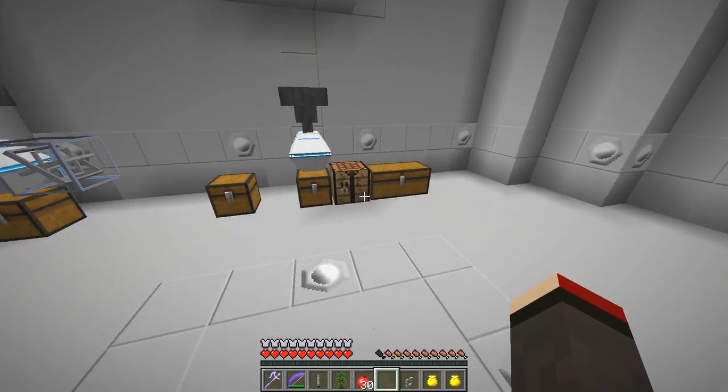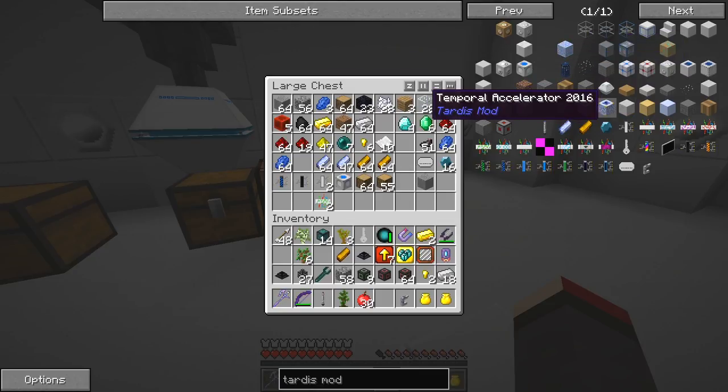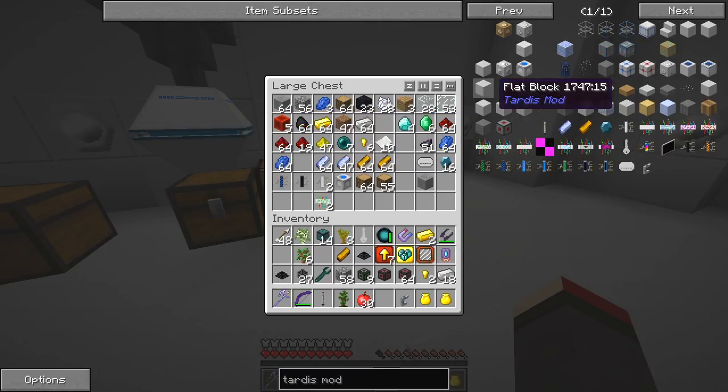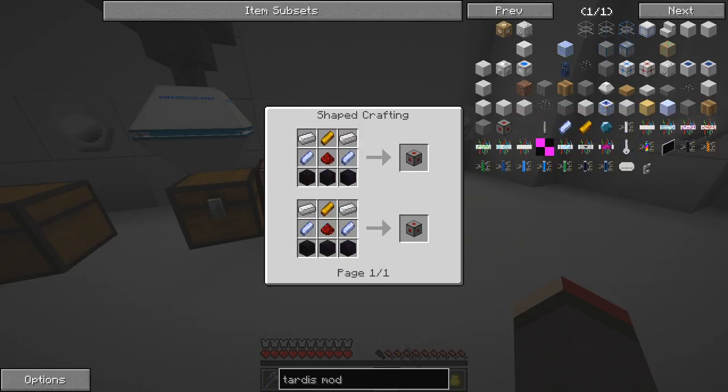What else have we got down here? The TARDIS prevention matrix is another item. This one here is a temporal accelerator - I think you put that beside blocks to increase tick rates, but I'm not 100% sure because I haven't found any information about it. Roundel gravity lifts we've dealt with. The TARDIS prevention matrix - you can put it down somewhere but it needs Arctron power, and what it will do is prevent the TARDIS landing there. That's described in the library. So that's quite useful, and that's it in terms of bits and pieces.